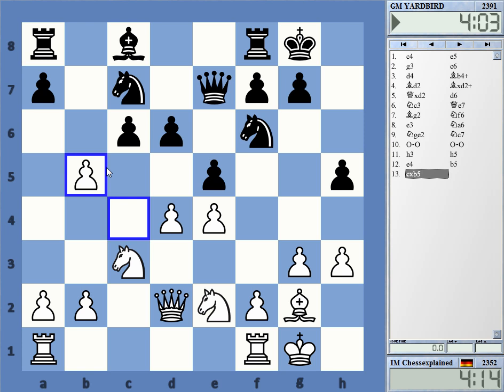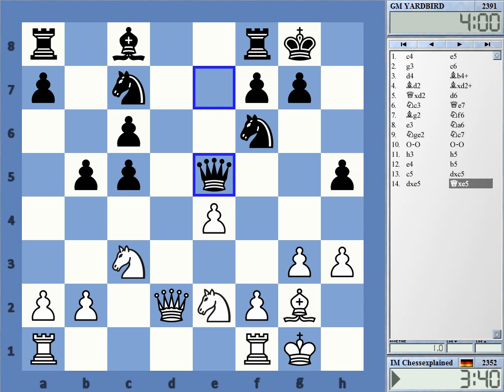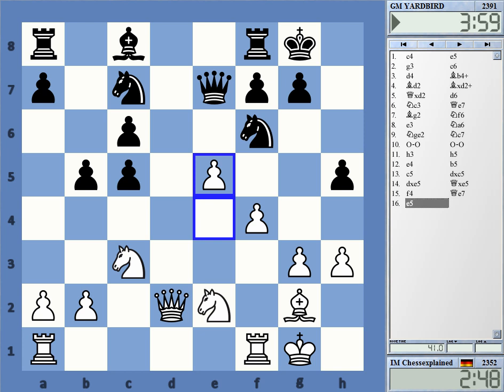Maybe I should just take — something like that is just a normal position. You can argue, is this slightly better for white? Is it equal? I don't know. This is amazing how quickly it is going down here. The problem is this pressure on e4 — that's the real problem. I went here, here, and now I played e5, and he's got d5.